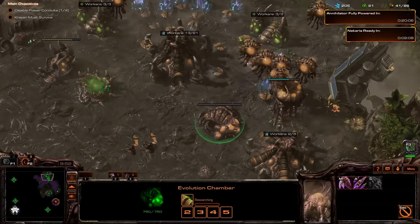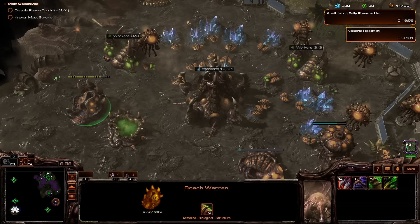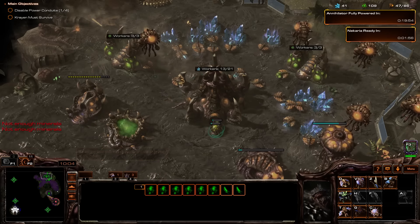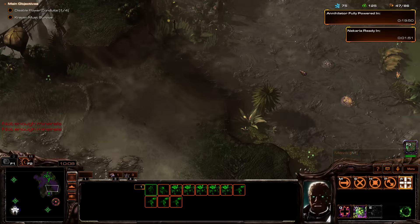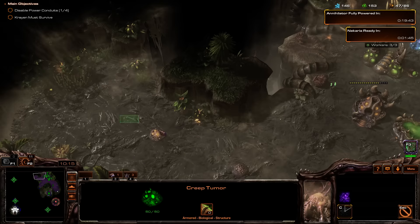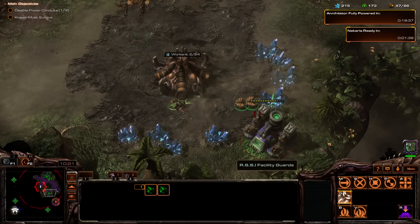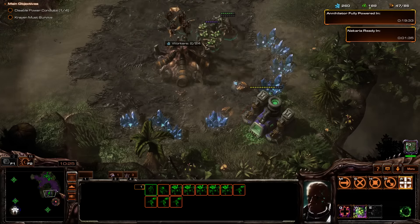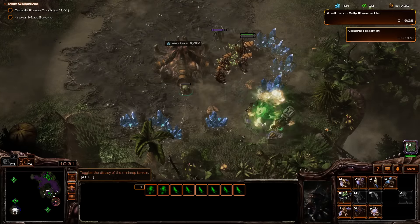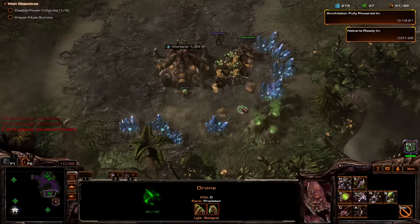This is going to take a while. These roach upgrades are great — plus three armor. We just need more drones. Let's get lots and lots of drones. Let's move our army up here. Keep spreading the creep. Can you guys kill this? More Mutalisks — we can get a bunch of Mutalisks. We should be just fine; we're just going to need lots and lots of gas.